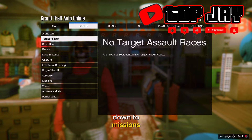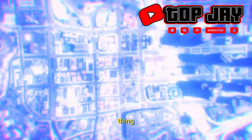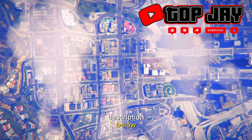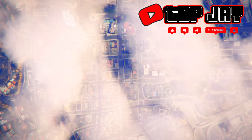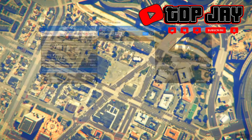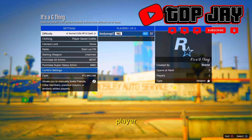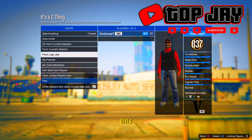Press the pause menu, go to jobs, then bookmark jobs, and go down to missions — find 'It's a G Thing.' The link to this job is in the description below if you haven't already downloaded it. Once inside the job, change the clothing to player saved outfits and invite your friend or whoever is helping you.